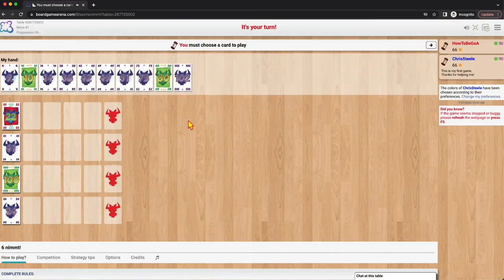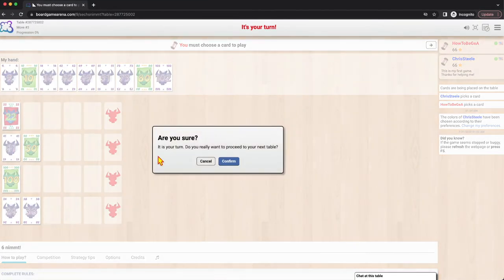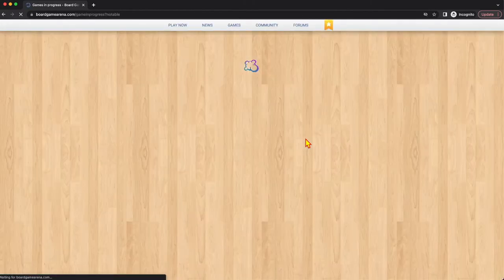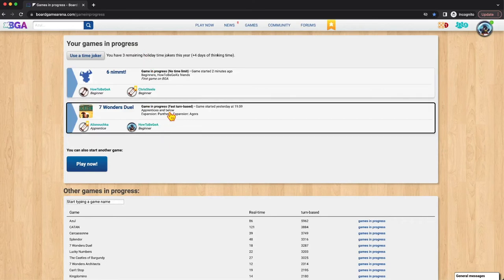Now I can play. If you are playing a game and you want to get out and go to the next game in your list, there is this little arrow button. When you click it, it'll say 'are you sure you want to leave? You have an active turn right now.' This will take you to your next table. When you leave, or when you click 'show me all your games,' you can see all your games in progress.